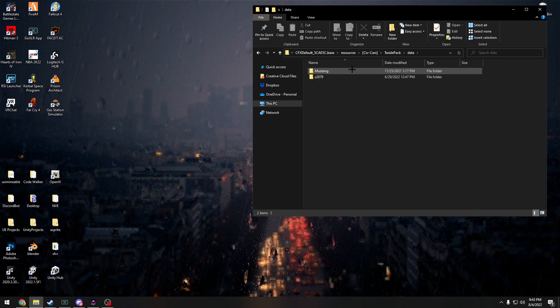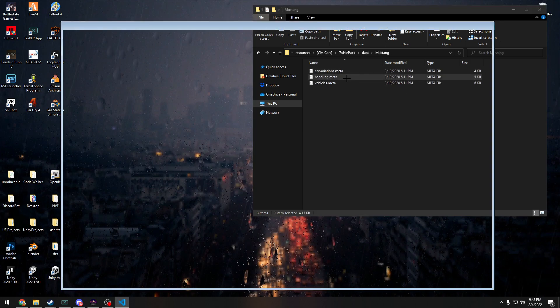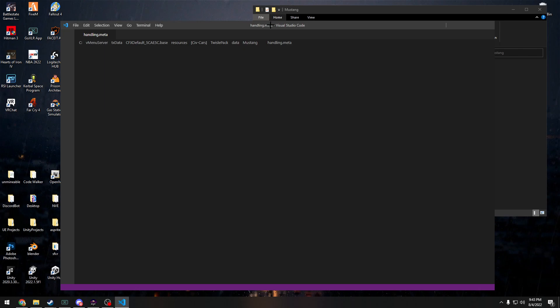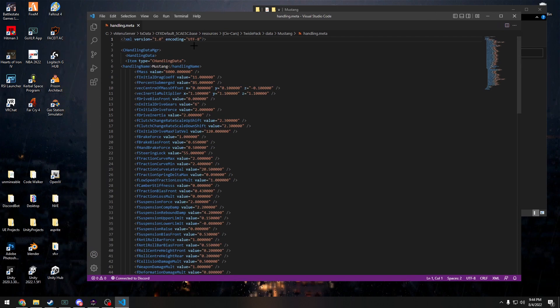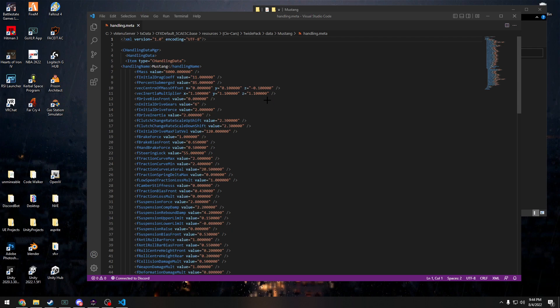Go inside your pack, go inside data, go inside the car pack, and go to handling.meta — just open it up. I use VS Code because I like VS Code. At first it's going to seem very overwhelming, a lot of numbers and stuff that might seem confusing, but in reality it's really not. We're going to open up FiveM and load it into my server first.